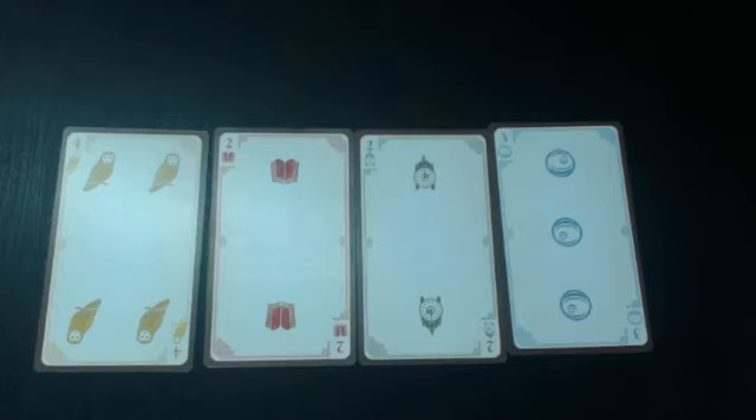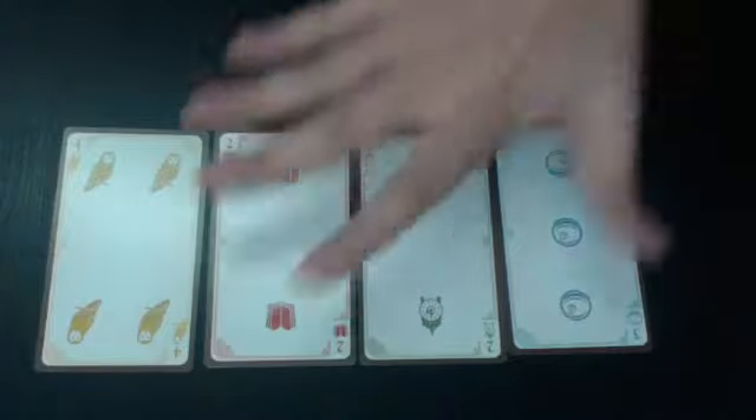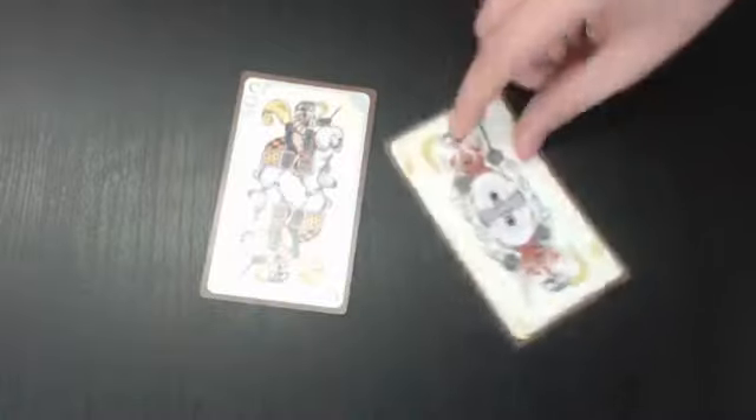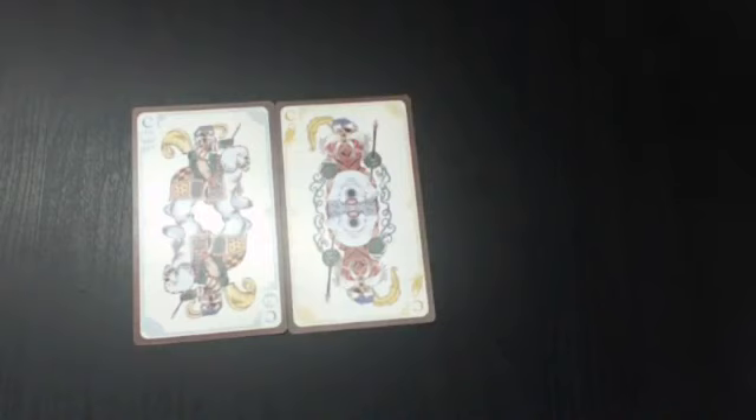There are aces, twos, threes, fours, fives, sixes, sevens, eights, nines, tens, jacks, cavaliers, queens, and kings. You're probably wondering: what is a cavalier? A cavalier is a picture card with a value between a jack and a queen. Here you can see Sir Didymus in all of his glory riding on Ambrosius, bravely I assume.